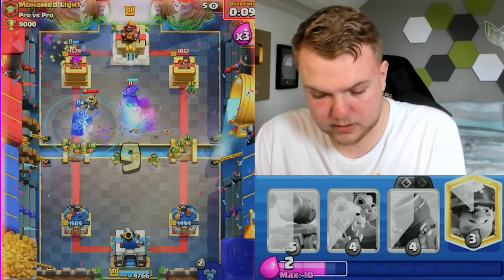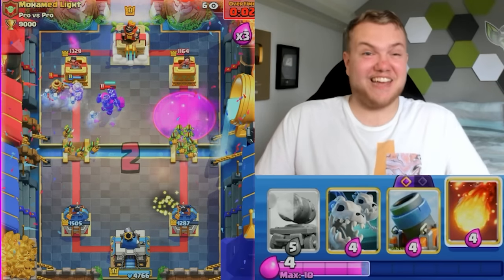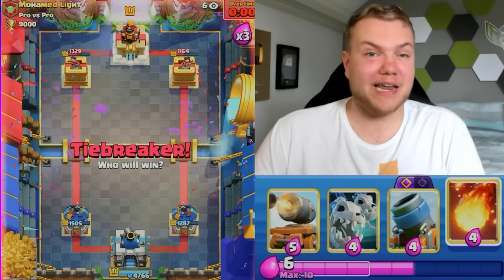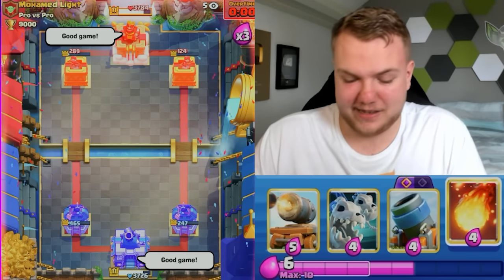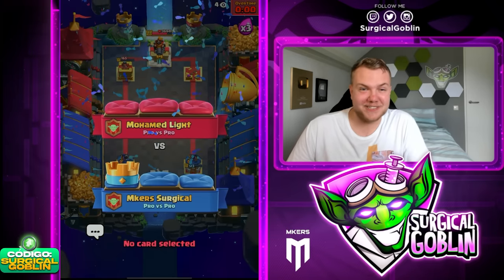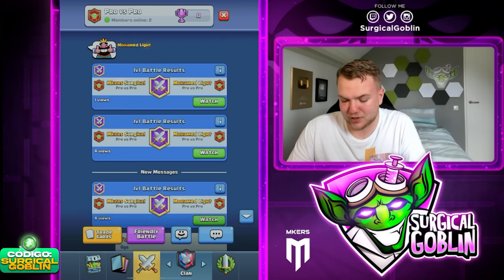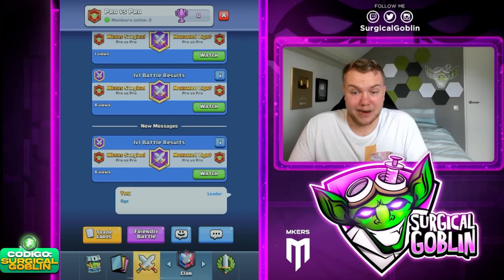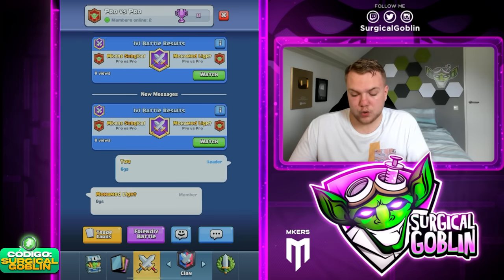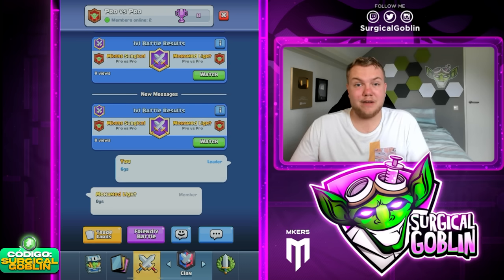Let's pop the ability, look at that Miner go — it's getting a ton of damage. The right side Goblins are getting damage too, and I think that's game! We ended up winning 3-0 against Mohammed Light. We got really good matchups, but I think we also played really well — first time winning a best-of-five against Mohammed after about five videos. Big shout out to him, really well played. Let me know in the comments who you'd like to see me face next — any pro player or YouTuber. If you enjoyed the video, smash the like button and subscribe. Take care!